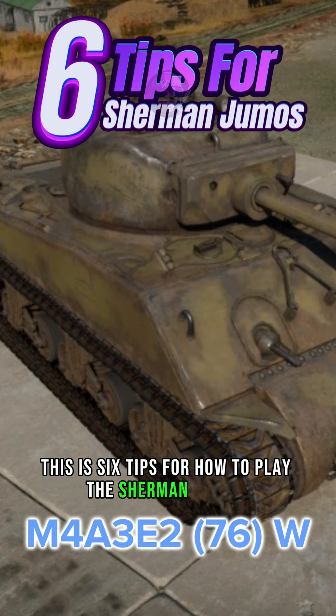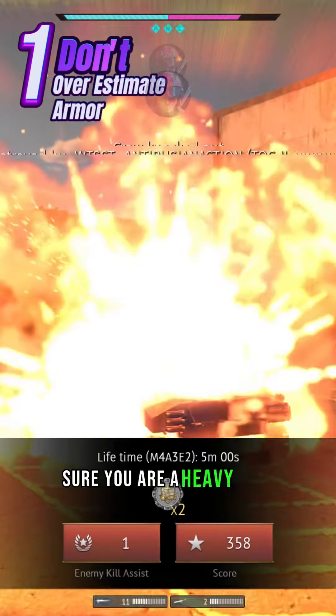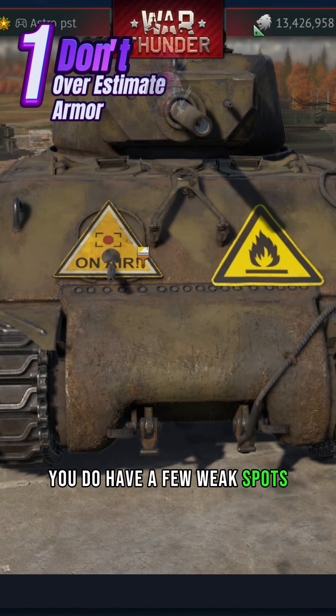Six tips for how to play the Sherman Jumbo. Number one: don't overestimate your armor. Sure, you're a heavy tank, but you do have a few weak spots — though they can be covered.